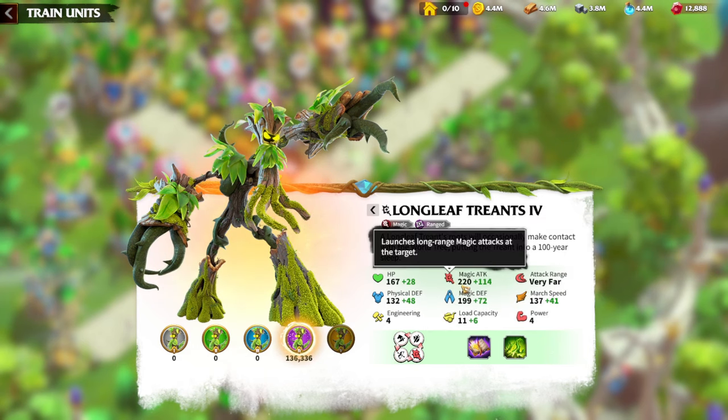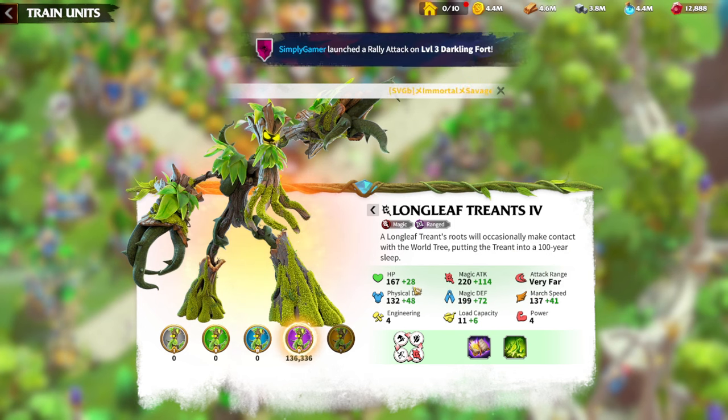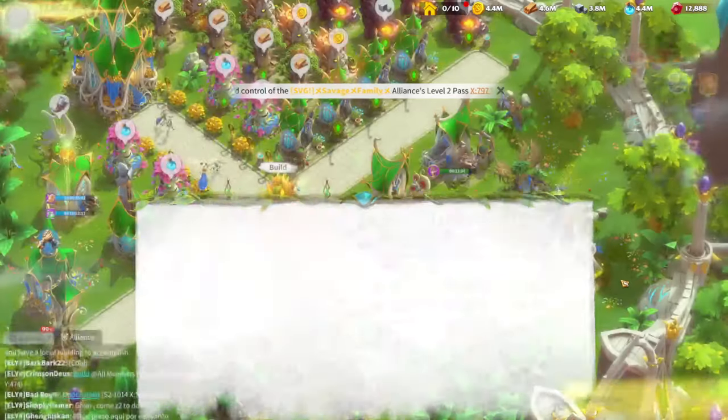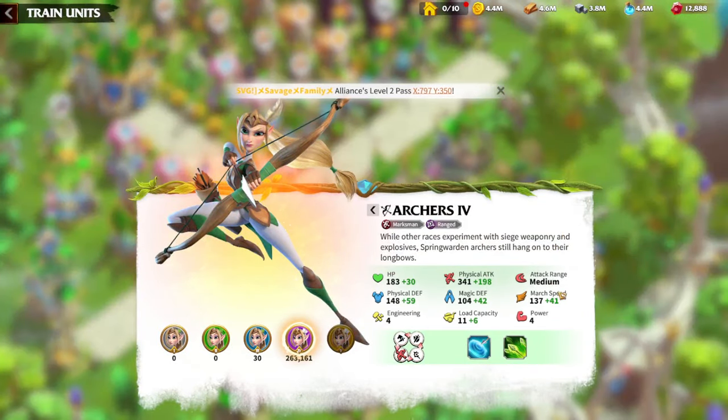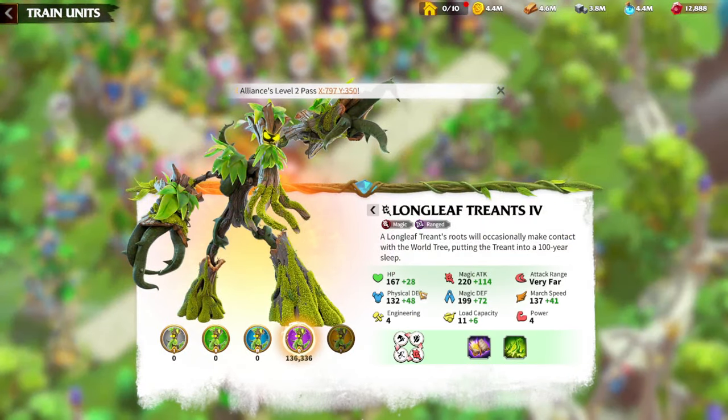Let's speak about stats that mages have and why mages are so unique and popular in the game. If we look at the stats, they don't have the highest HP, they don't have the highest attack, they don't have the highest defense or magic defense. But what they have is their attack range — their attack range is the biggest in the game, it says 'very far.' Compare that to the marksman, who has a medium range. In terms of stats there is nothing unique, but what is unique is attack range.